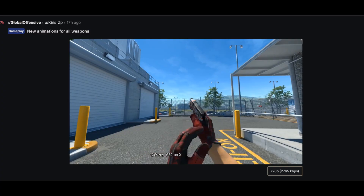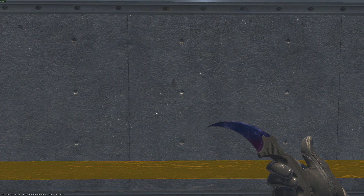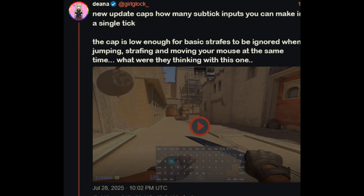However, the community uproar has been all about these new animations and bugs that they have caused, as well as the new change concerning Subtick, which makes b-hopping borderline impossible.